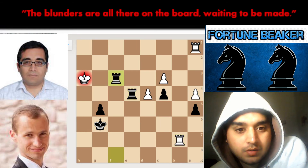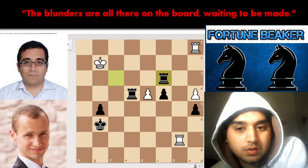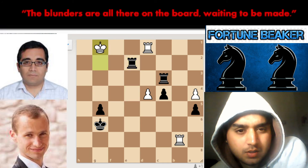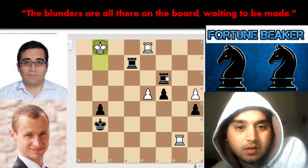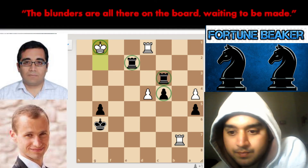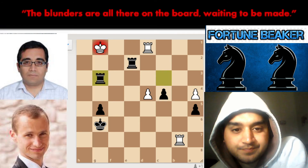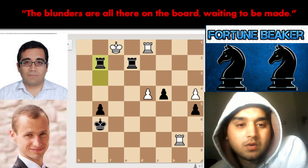We have rook to e4, pawn takes, rook f3 check, king to g2, pawn takes, c3, d1, rook to check, king to g1. Now the king is on the last rank and both rooks are on the second and third ranks — it should be very much winning for Zegal do Sergei. Then we have g3 check, king to f1, rook g2.